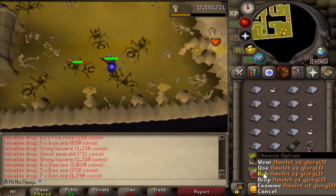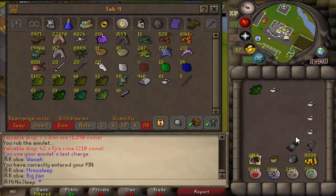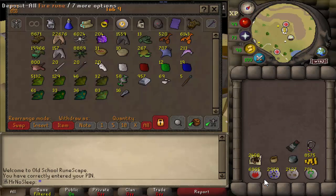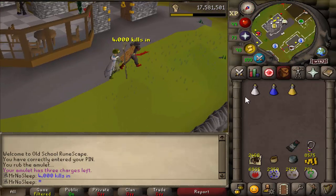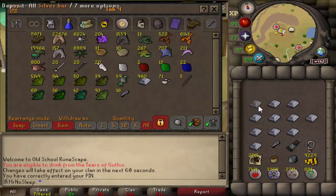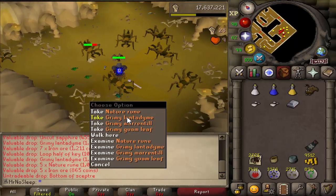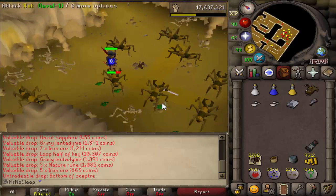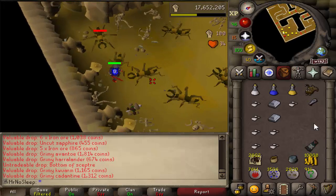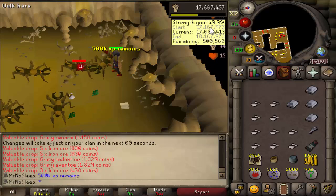I had about 5,000 noted items in my bank before starting, so I took a screenshot beforehand so none of those drops would get mixed up. Flesh crawlers reward you with a decent variety of runes: a 1-in-5 chance of 3 to 12 body runes, 1-in-25 of 3 to 9 dust runes, 1-in-50 of 42 fire runes, and 1-in-50 of 5 nature runes. Five nature runes is exactly 1,000 GP, and 42 fire runes is 210 GP. They're all stackable so it's nice to watch them grow.